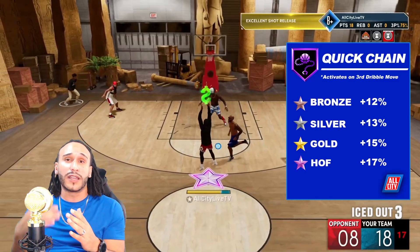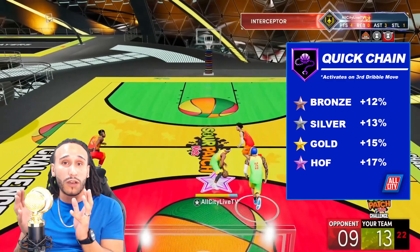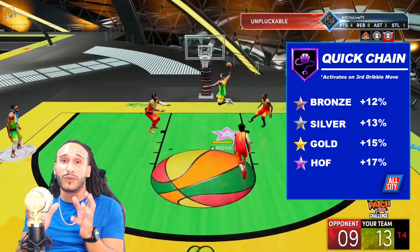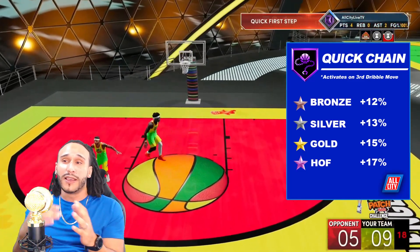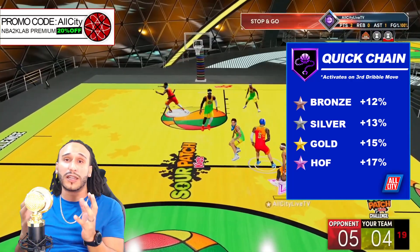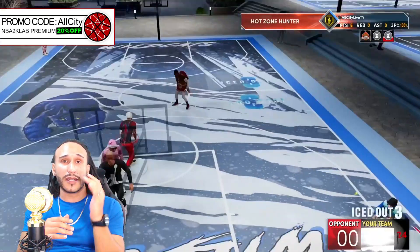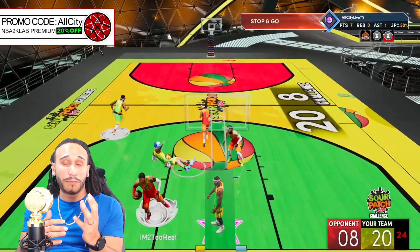At the silver level, that number increases to 13%, so at bronze you're already getting a huge bang for your buck at 12% speed increase, and at silver only a 1% bump to 13%. At gold, you'll get a 15% speed increase, and at Hall of Fame that number jumps to 17%. The folks at 2K Labs provided these numbers, and they recommend either bronze or Hall of Fame — it's really a consideration of bang for your buck, saving yourself some playmaking badge points.